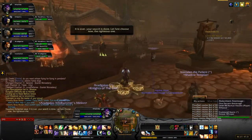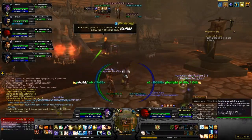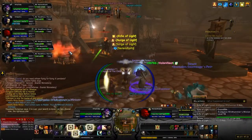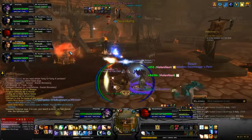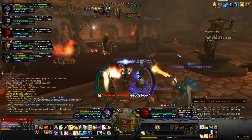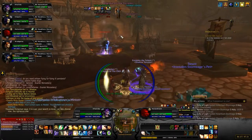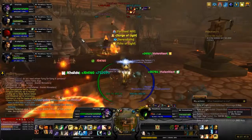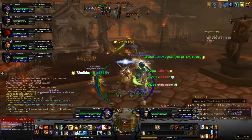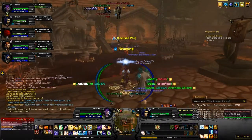He'll run around and say these really stupid things. The first phase — there are three phases — is a tank and spank. All you're going to do is just damage him. He's already down to 60%... 50%. You're just going to damage him until he gets to 1%, and then his head's going to fall off.